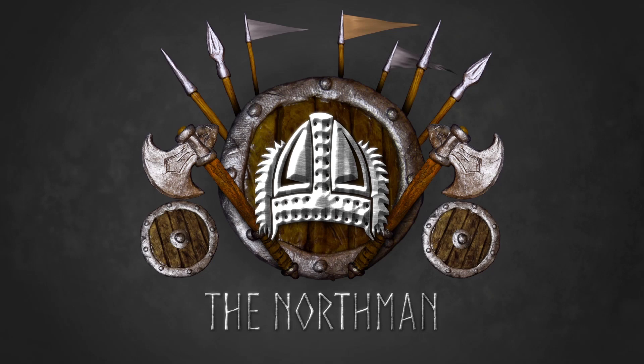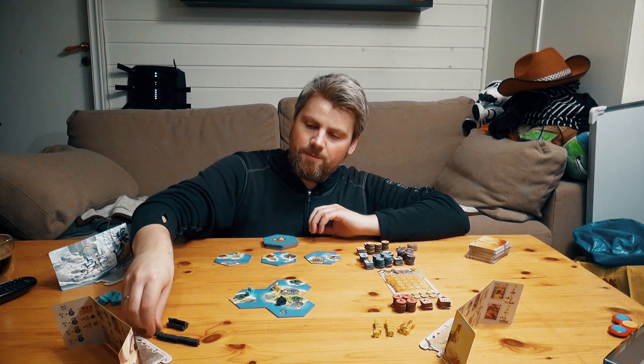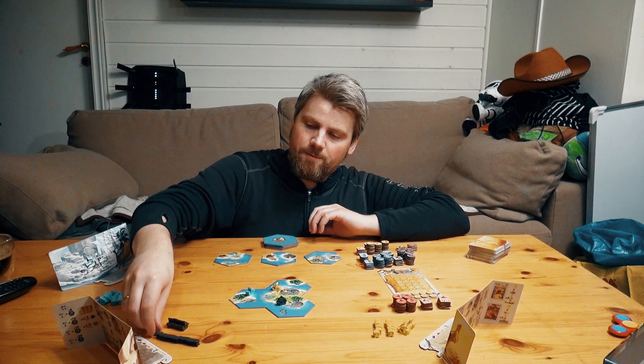So we have blue barrels and red sacks and yellow gold to trade. Or is it trading? Let's find out! In front of me you see some beautiful colored tiles, some nice contrasty player colors, some nice ship tokens, some figure tokens, and a deck of cards.